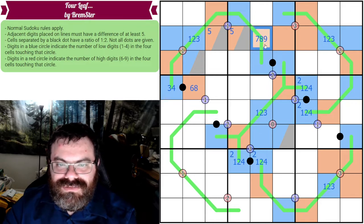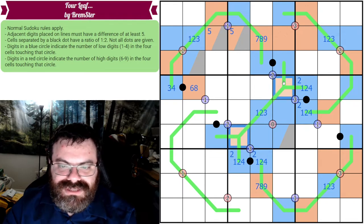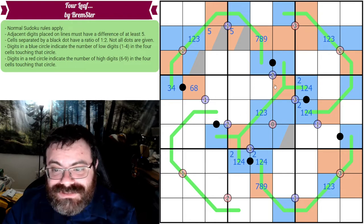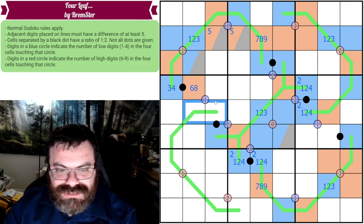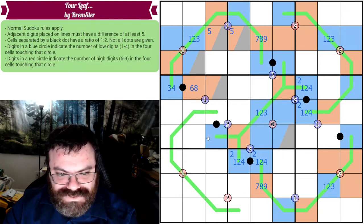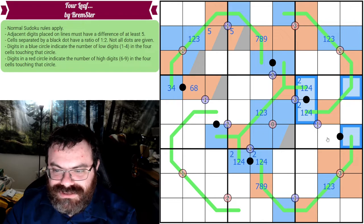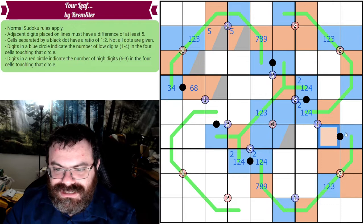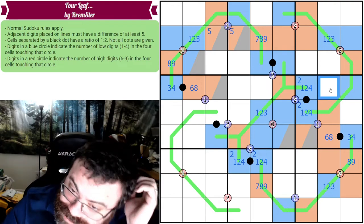Similarly, the orange high cells can't be six because they'd need ones on both sides — so those are from seven, eight, or nine. Working through the quads: we can identify where the low must go among two cells, making another cell high or five. Through the column constraints, there's a five among certain cells, so adjacent cells can't be five, forcing some to be definitively high or low.